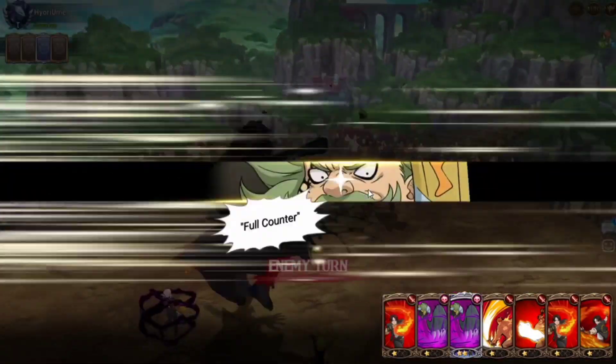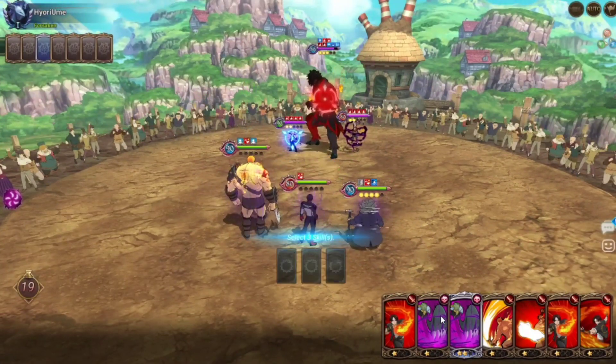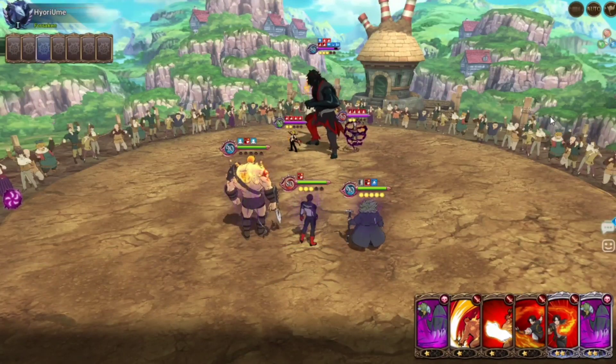Even if Meliodas gives a rank 3 Amplify for some ungodly reason, we won't give him stacks, so we'll be okay. Taunt's up — pretty good. We'll counter — 18k, whatever. Alright, rank 1. We're actually going to rush alt with Kiyo and Chandler. So Chandler gets his ultimate.